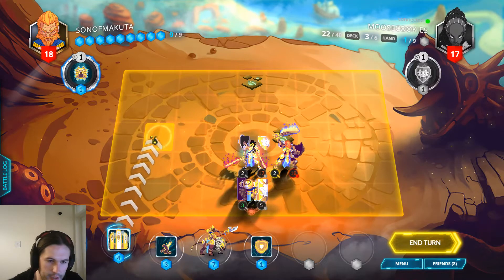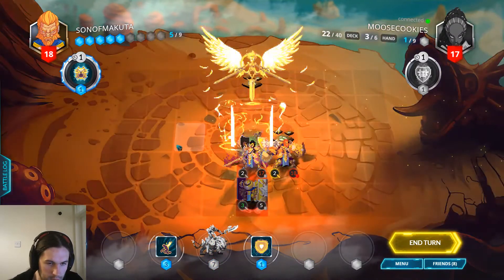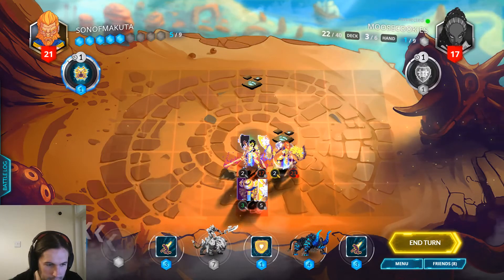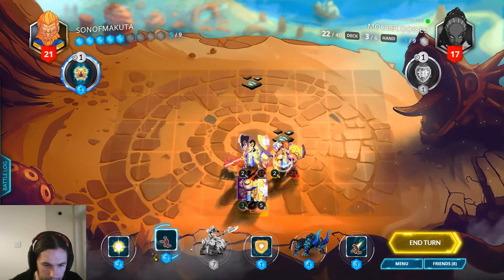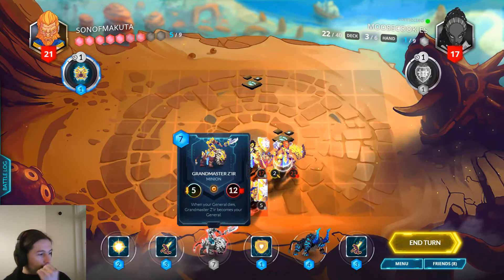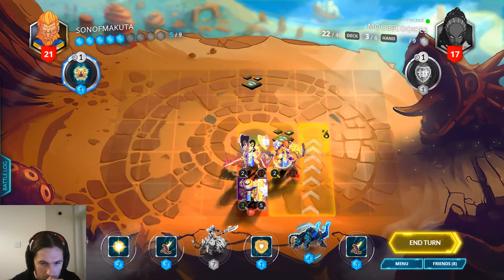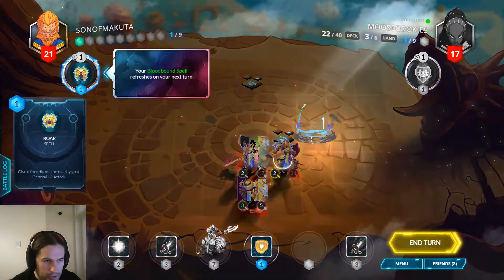Let's draw cards first and think about it. More Xers — we're doing two Xers for sure. Sunbloom, cool. Could just buff a Thunderhorn around the corner. I'm just wondering when the Excelsius is going to be dropped — we should save some removal for that. Let's just drop a Thunderhorn and deal with this.